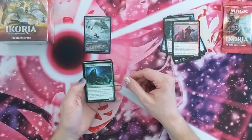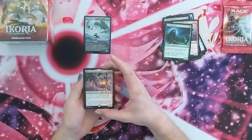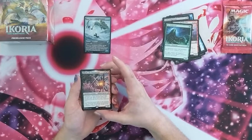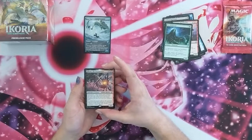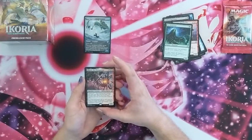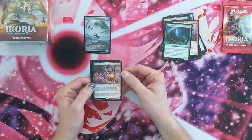Ivy Elemental enters with X plus-one-plus-one counters on it — basically a hydra. And our rare is Bosh the Prey Piercer, which costs five mana: three colourless, black and red. It's a companion. Your starting deck contains only cards with odd converted mana costs and land cards. If a source you control with odd converted mana costs would deal damage to an opponent, it deals double that damage. So you'd build odd cards — quite cool.